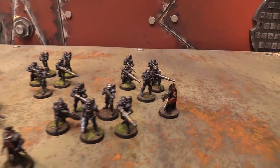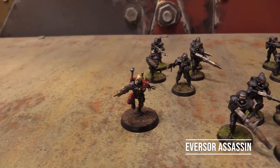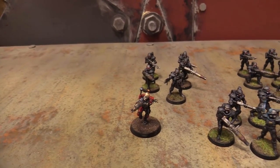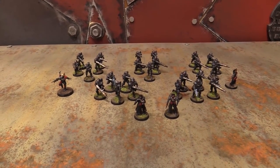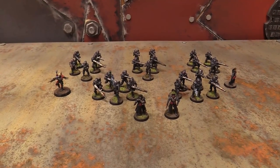And just because I thought it was kind of funny, I brought an Eversor Assassin for a hundred points. The Eversor is the bananas close combat one — that's all he's really good at. And then he explodes when he dies. And that is my 500 points exactly of 55th Kappic Eagles.